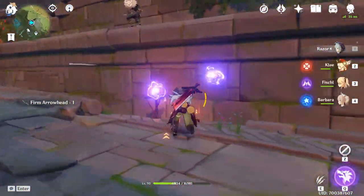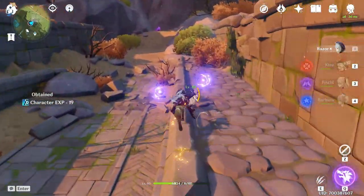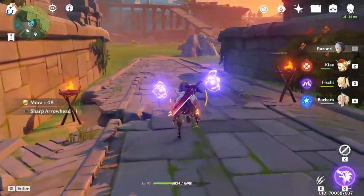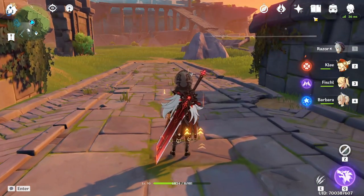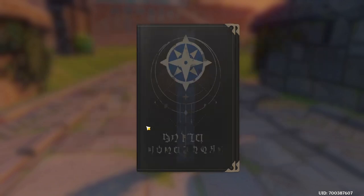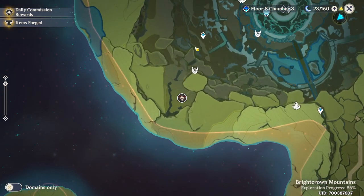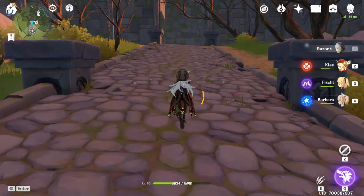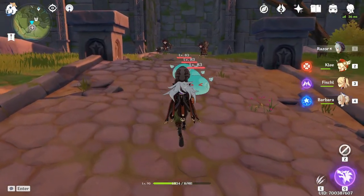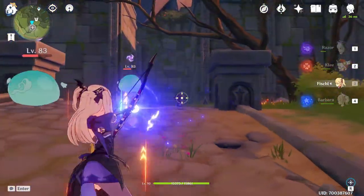I'm also picking up arrowheads from the smaller Hilichurls around him. Most large Hilichurls will have smaller Hilichurls nearby — they can be archers or shamans. After clearing the second one, repeat the process: go to Elite Enemies, click Navigate again, and follow the next location. In this area there are two different ones — one with just an axe and the other with a shield.